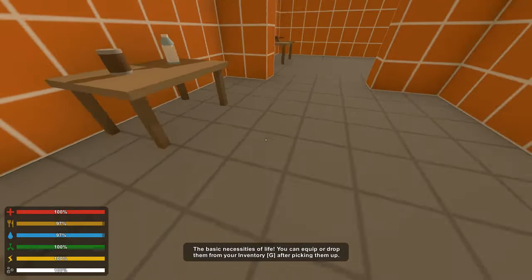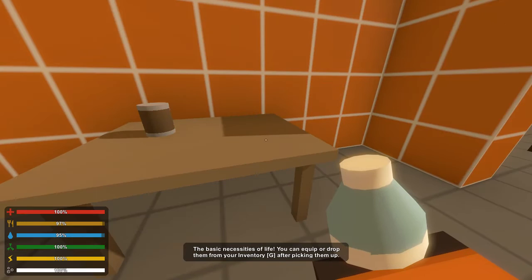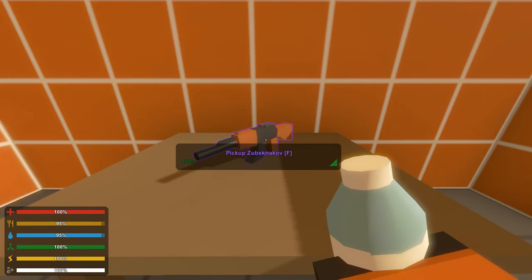Back to the game. Basic necessities of life - you can equip or drop items from your inventory with G. I didn't know that before, so that's good. A bottle of water - should I drink it now? So G also opens inventory? I was just using tab before. Beans - I need beans. There are zombies down there. That's not a good time.